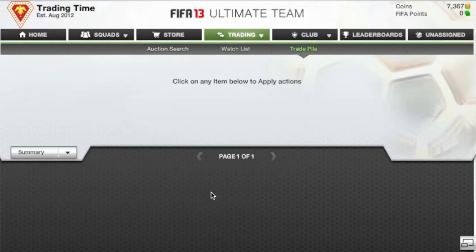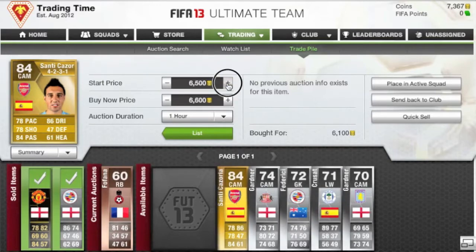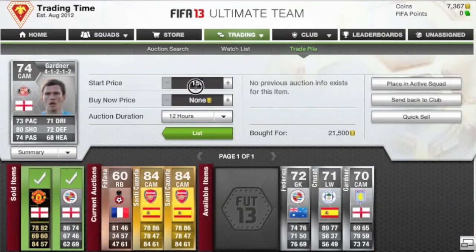That would be one of my daily gifts — I think he sells eventually. On the screen you can see our players have sold from the previous episodes. I picked up a bunch of Santa Cazolas when he was in form. When a good player tends to get an in-form, the price of the normal card always goes up, so I went out and bought some Santa Cazolas, picked them up for around 6k and sold them for about 7,900.